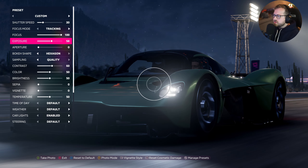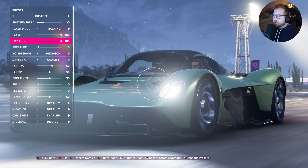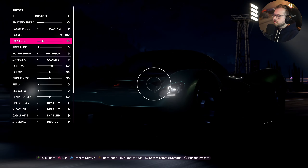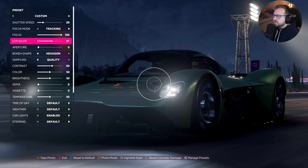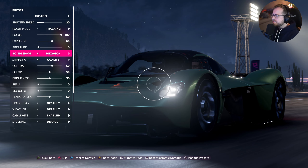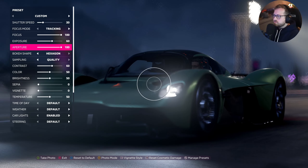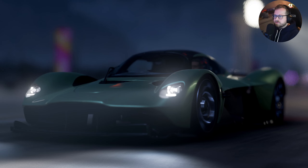Exposure is going to be your lighting effects - as far as how exposed the photo is, you can go all the way up and it's very, very bright or you can go all the way down and it's very, very dark. So we'll set that back to 60. Don't go either way up or down more than 10. Aperture - let's just put it to 100 because super blurry could be cool for some kind of a cinematic shot. But again, you're going to get these lights that just look like absolute garbage.